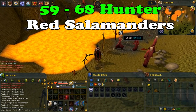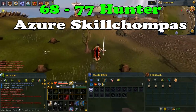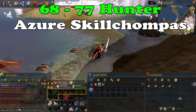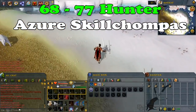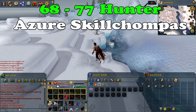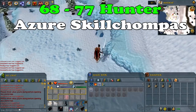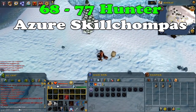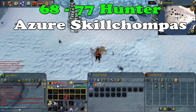Just release them and continue catching until level 68 hunter. From level 68 to 77, you will be catching azure skill champas. You will need box traps, and from every catch you will get 210 XP, with around 80k XP per hour. Bring 4 box traps. They are located near Trollheim mountain, so I would teleport to the Fremennik Lodestone and run north. Place your traps, wait for the skill champas to be captured, collect the loot, and replace the traps.